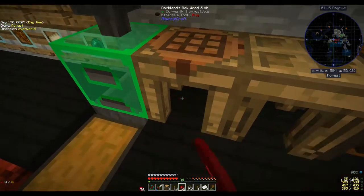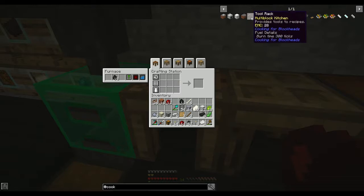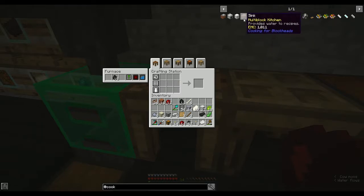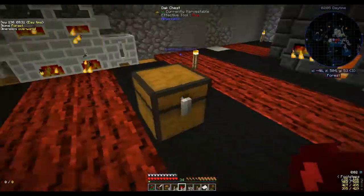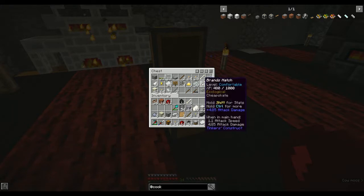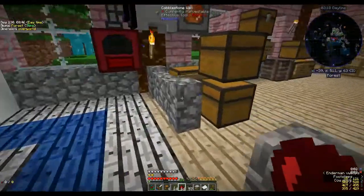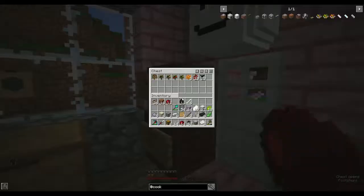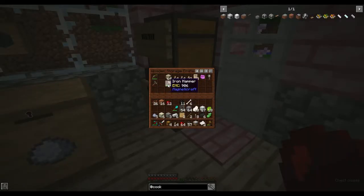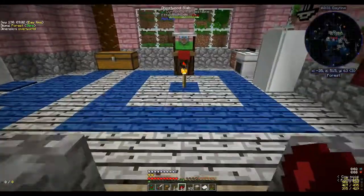I went looking for chests and couldn't find them — that's when I remembered I turned all my chests into Yabba barrels! So let's make four chests. This is definitely a senior moment video. Where's the hammer? Oh — iron hammer. That's what I get for having half my stuff upstairs and half downstairs.